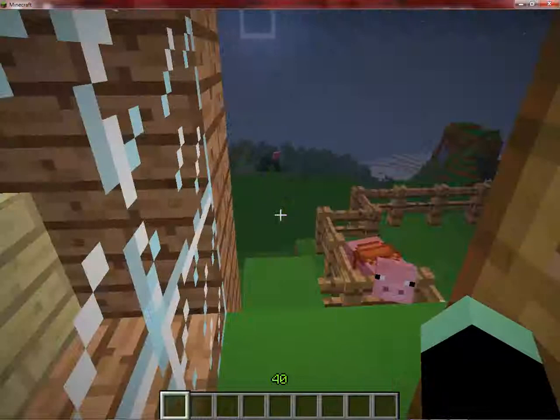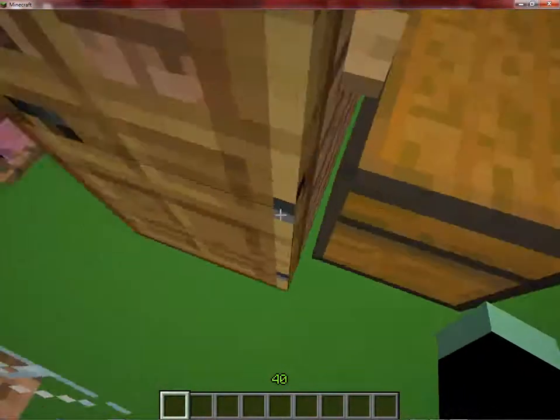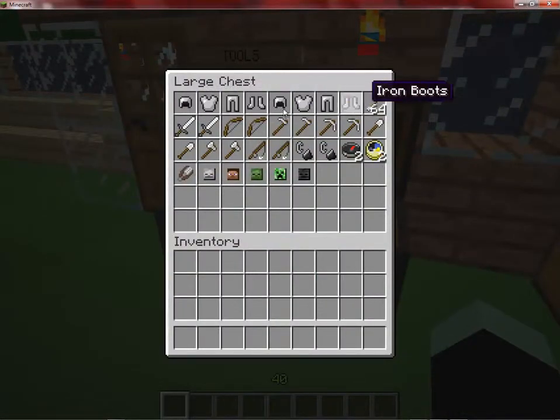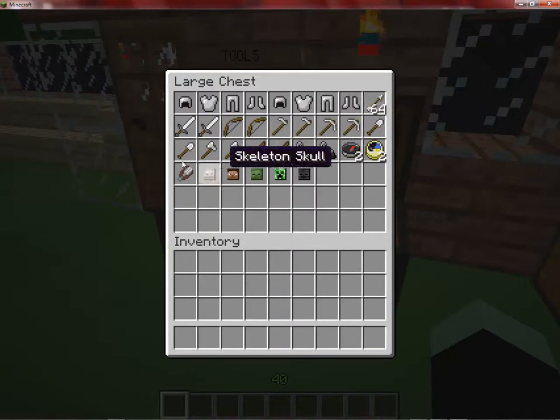Moving on to our tools: two sets of iron armor, 64 arrows, two iron swords, two bows, two iron hoes, two iron pickaxes, two iron shovels, two iron axes, two fishing rods, two compasses, and I have skulls — skeleton, Steve, zombie, creeper, and wither.